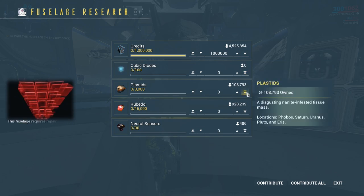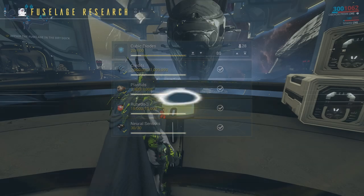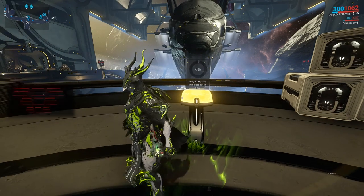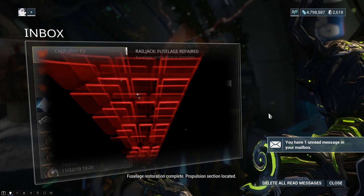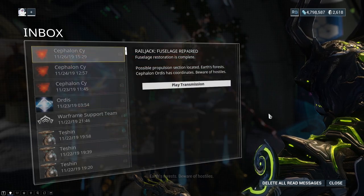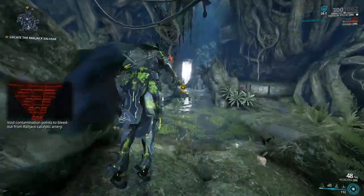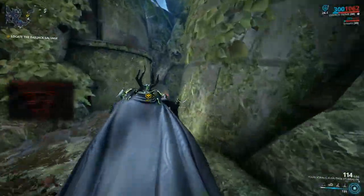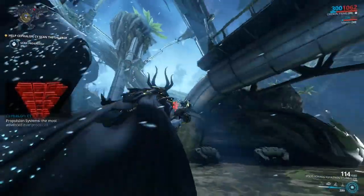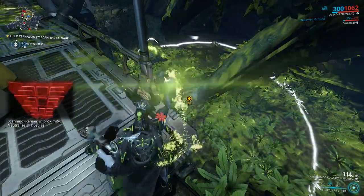There is work to be done. This fuselage requires repair. Complete. Propulsion section located. Earth's forests. Beware of hostiles. Void contamination points to bleed out from the Railjack's catalytic artery. Locate and assess. Propulsion systems — the most advanced ever produced. Scanning. Remain in proximity. Neutralize all hostiles.